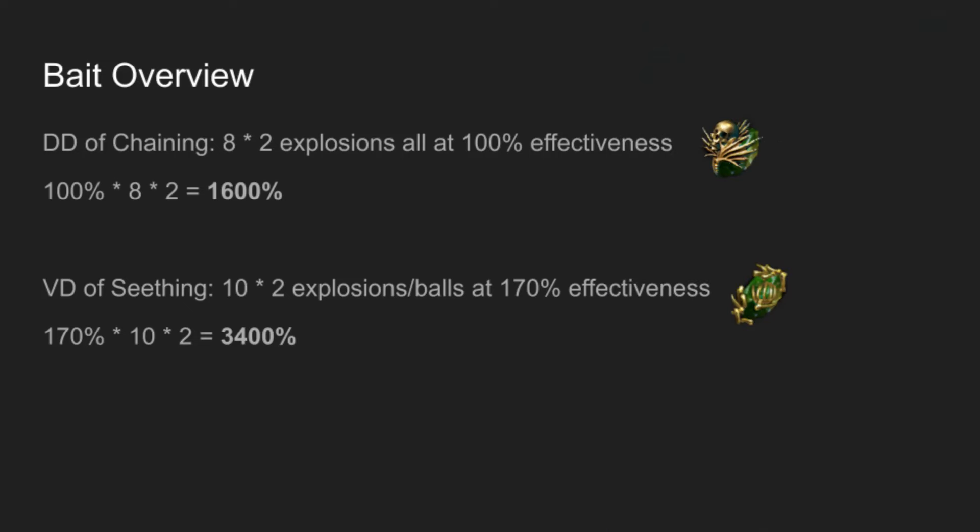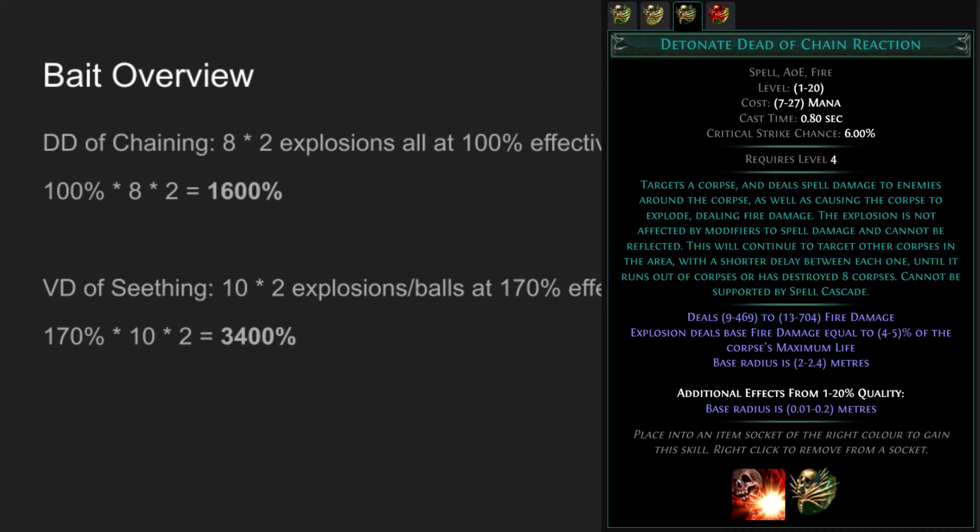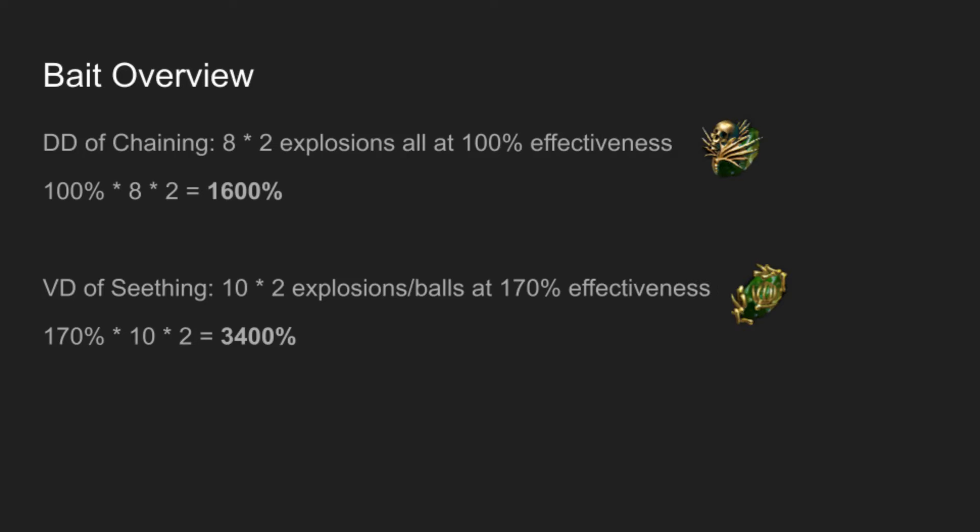As you can see on the screen, DD of Chaining has 8 total explosions each with 2 parts, which means a total damage effectiveness of 1600%. Meanwhile, VD of Seething has 10 explosions and 10 balls both at 170% effectiveness, which combines into 3400%. So basically we have a little over double the damage.